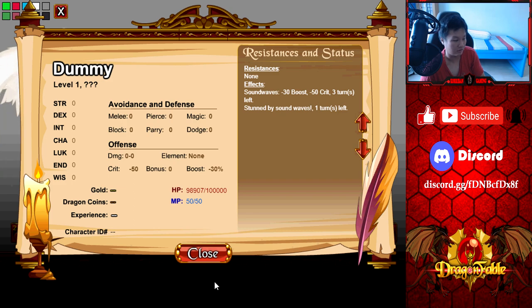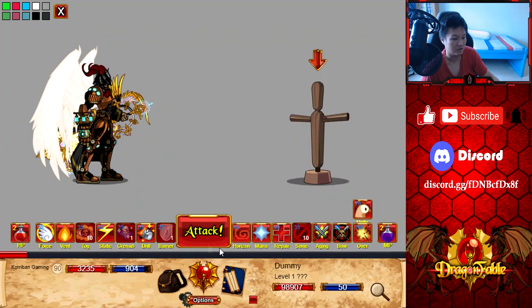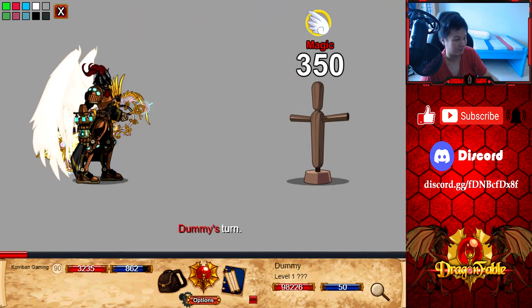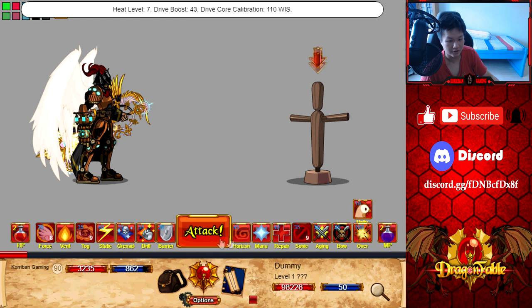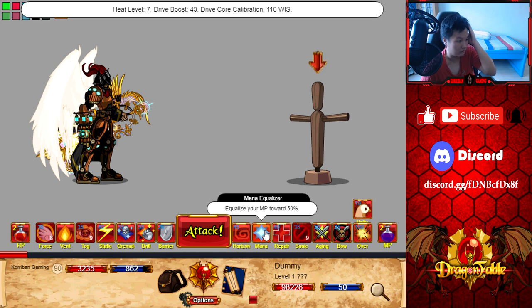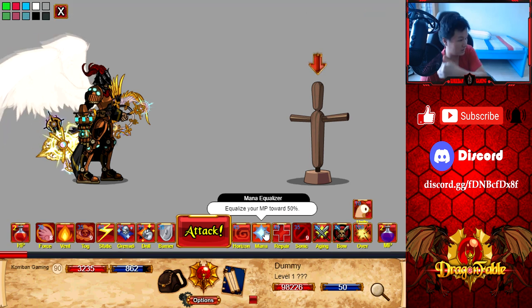Force Sword gains 50% more effect from Drive Boost — maximum 430% base damage, up from 330%. That's amazing! Mana Eruption renamed to Mana Equalizer, cooldown reduced from 18 turns to 14 turns. Now always does one hit of 300% base damage, unaffected by Drive Boost. When you have more than 50% MP, it will remove 25% of your max MP; when you have less than 50% MP, it will recover 25% of your max MP. So the healing got hugely buffed, and if you're above 50% it's a way to remove MP quickly without triggering recalibration.